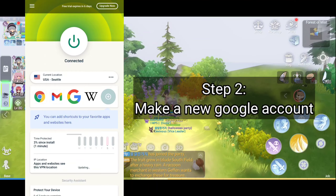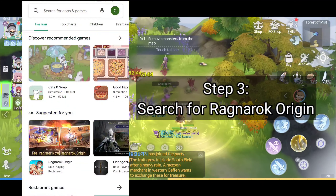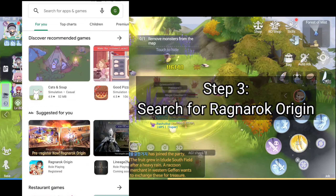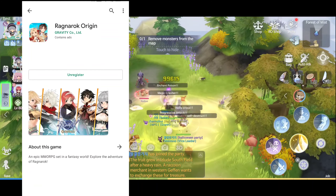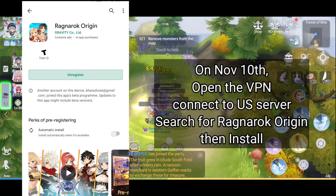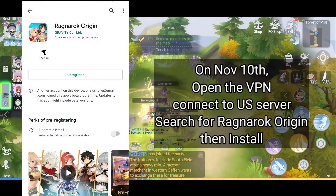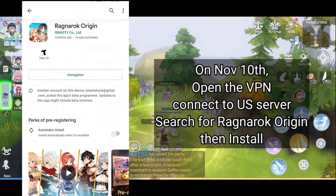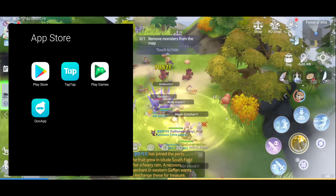Then make a new Google account and log into that new Google account on the Play Store, then search for Ragnarok Origin and pre-register. When the game is available on November 10th, open the VPN again, connect to the US server, search for Ragnarok Origin, and then install.